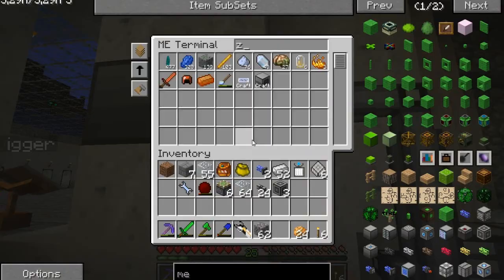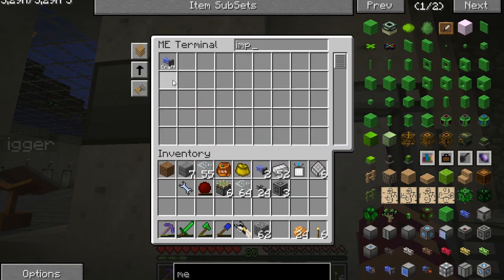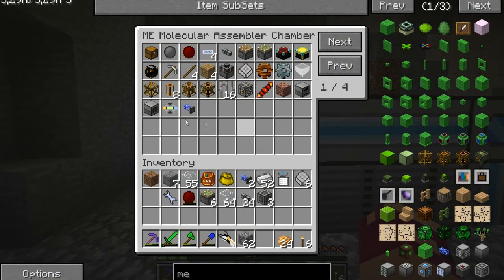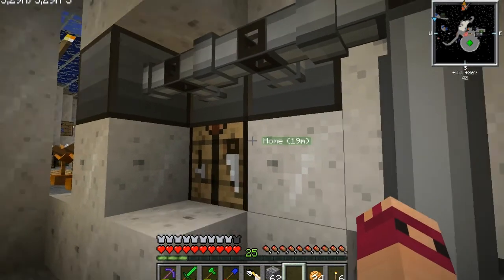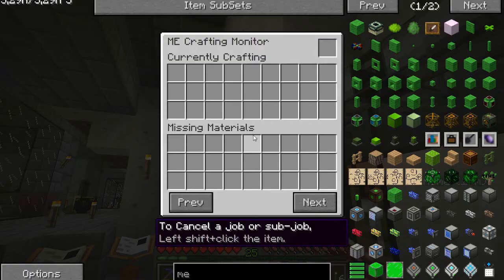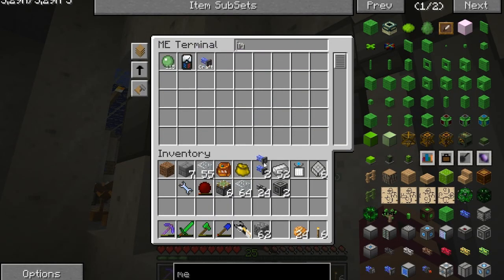So we'll grab — come here — go for our import bus, craft it, give me one, begin. What are we missing? We're missing an ME interface. Don't you know how to craft that? No, he doesn't. We'll just stick one back into there. So now the import bus should be there — well now I've only got two. That's boring.